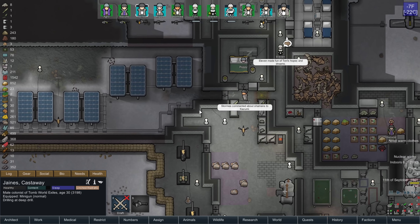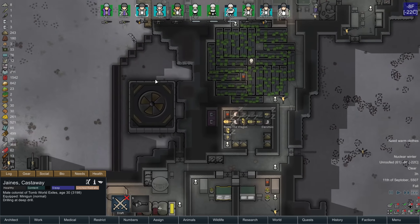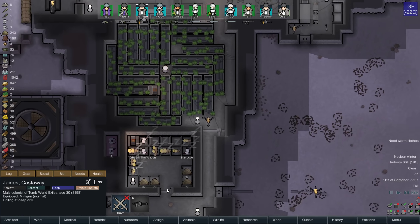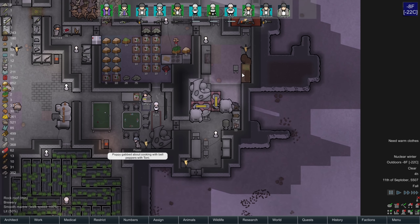What are you guys doing? You're clearing one thing of snow at a time? You know that seems crazy, right? Totally bonkers. We have enough uranium to build this turret, and this turret protects this area here.